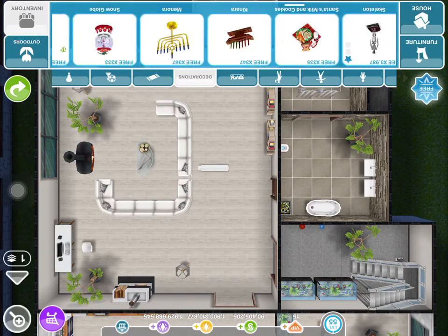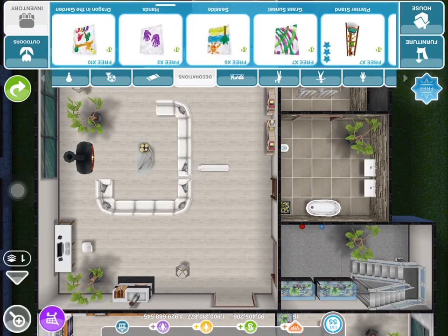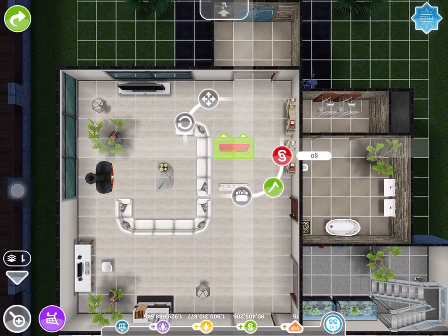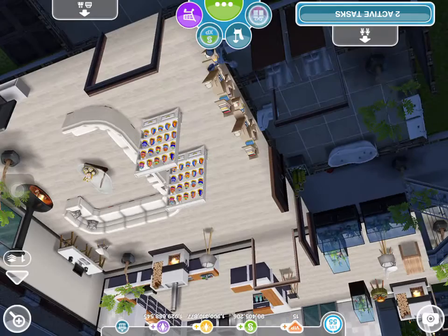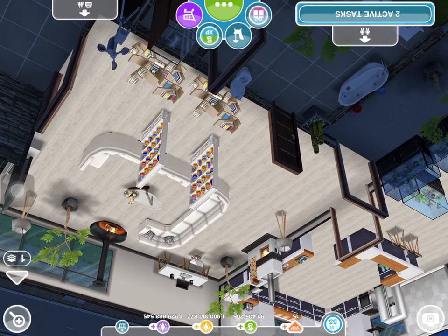So now you go back to inventory, decorations, all the way to the end — you should see it right there. And there it is. Hope it helps whoever was looking for this, and thank you for watching.